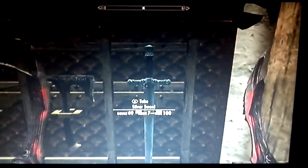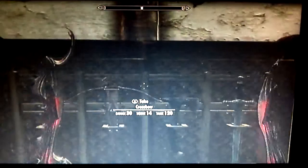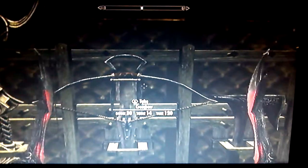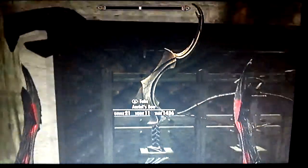Over here I have a Silver sword which does more damage to undead. The Dawnguard war axe does more damage to vampires. And a crossbow — in the Dawnguard's opinion it does more damage to vampires. Then Auriel's bow.